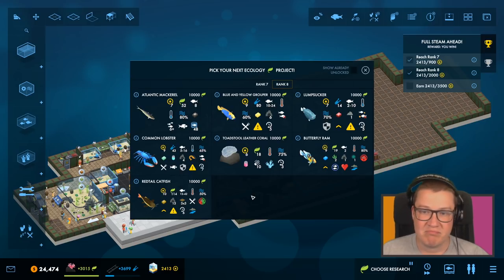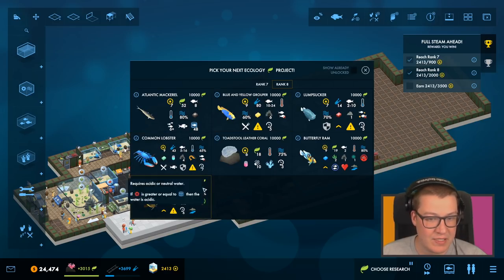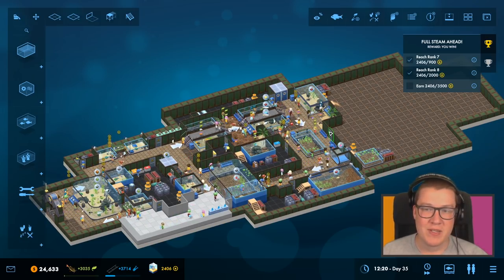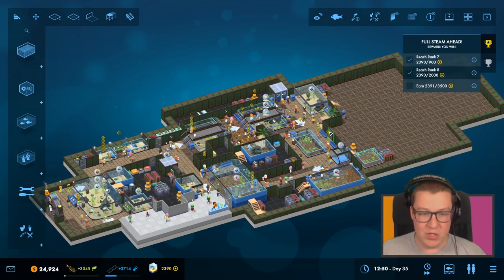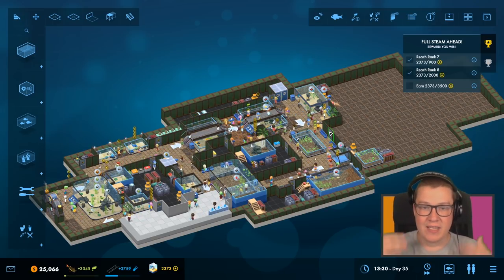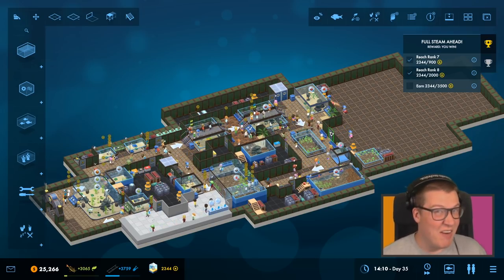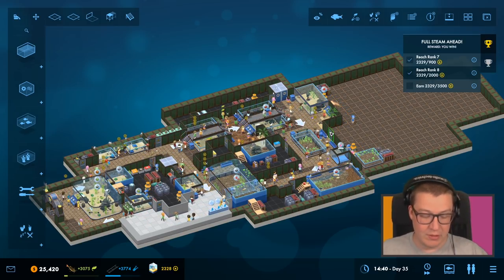I can't remember what we were working towards, to be honest — there's so much stuff to research. Red-tailed catfish: we haven't seen catfish yet, let's go for catfish. Let me know in the comments — would you prefer a level where it's not necessarily sandbox, but a big space to slowly unlock stuff? Or would you rather see me continue with the campaign? Views are still doing okay for this one, so I'm happy to go either way.